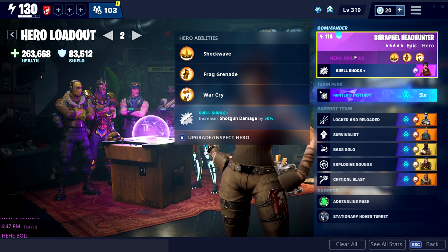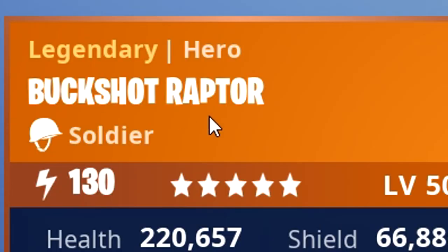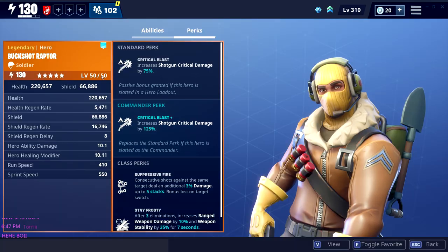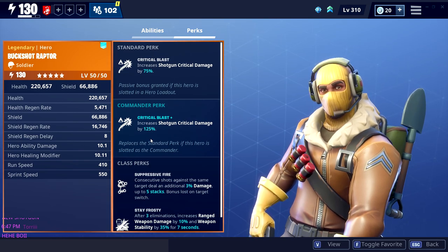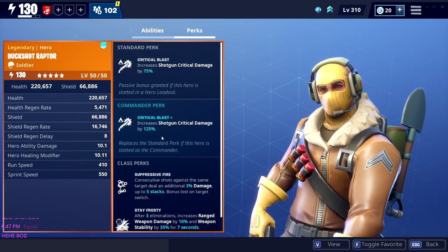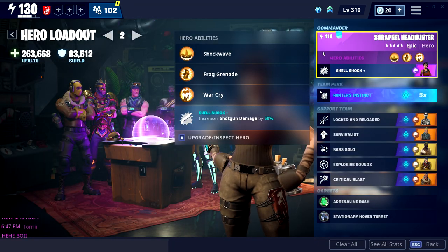The reason I'm using her as main hero is the 50 extra damage instead of 17. Some people will go for Raider Raptor — though they changed his name too — he gives 125 crit damage on shotguns, but before it was 200 and they nerfed it. So I'd rather use Raider Headhunter for the 50 damage than only go for that guy for an extra 50 crit damage. Extra damage is more important in my opinion than just 50 extra crit damage.